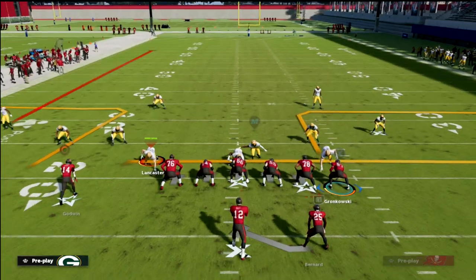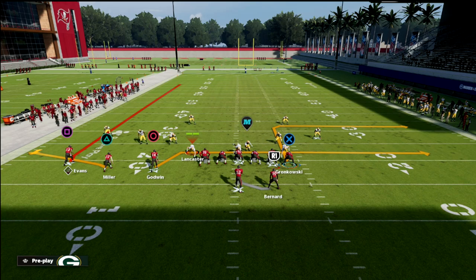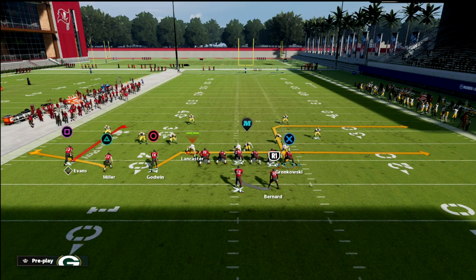On the backside we run a drag to number three, a flat to number two receiver Scotty Miller, and Mike Evans on number one runs a curl. People don't throw curl routes enough. Most players don't respect the curl to the number one or number two receiver — they respect everything from the number three cross or corner, and deep skinny posts from number one. The curl to the outside receiver is very underrated.